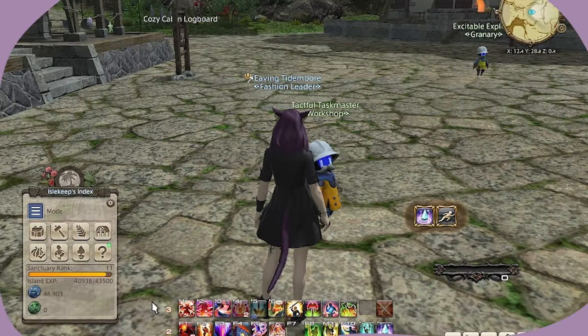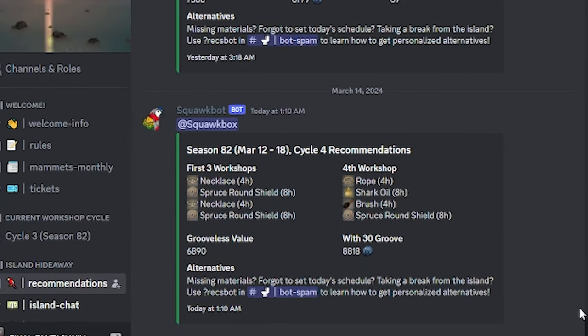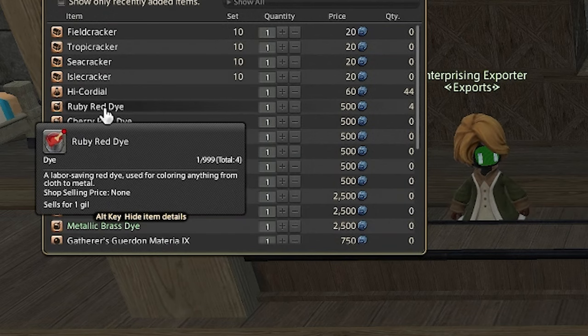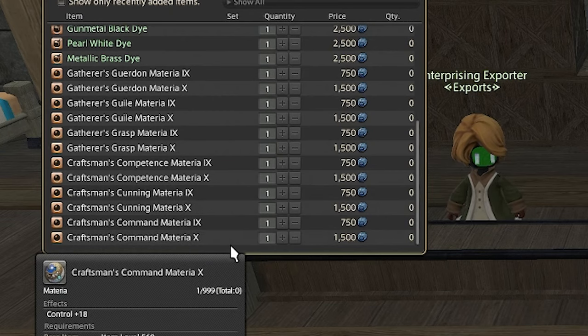Speaking of relaxed paces, that's also how I'm leveling my island sanctuary. I just copy-paste the daily list from Discord, and if I can't get the requirements, I put in a generic list. I've already reached level 11 and begun buying paints and materia to sell on the market board. My top sellers are the Blue Command Materia and Ruby Red Dye.